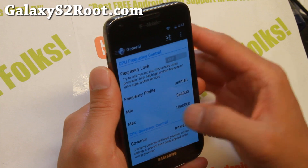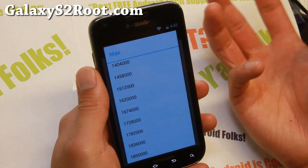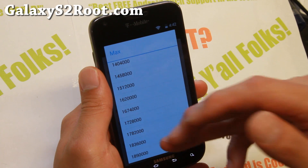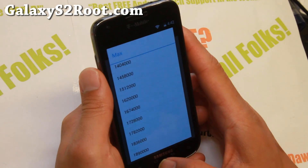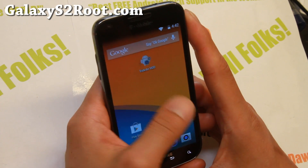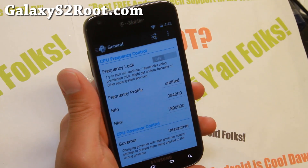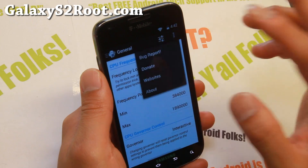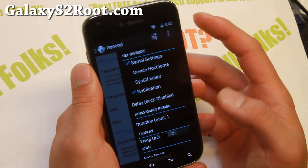If for some reason it starts rebooting, that can sometimes happen. You can try lowering it a little bit to 1.836 or even 1.782 GHz. I haven't had any of those problems so you should be good to go — I'm just telling you just in case. Also with Trickster Mod, once you set this, every time you reboot you may have to reset it unless you go in and set kernel settings to on.